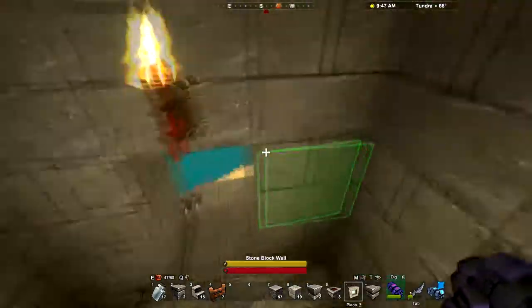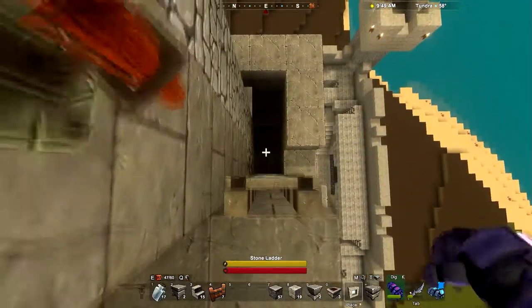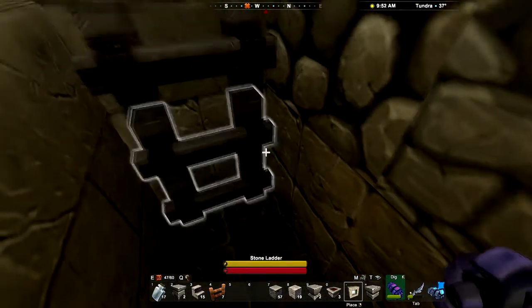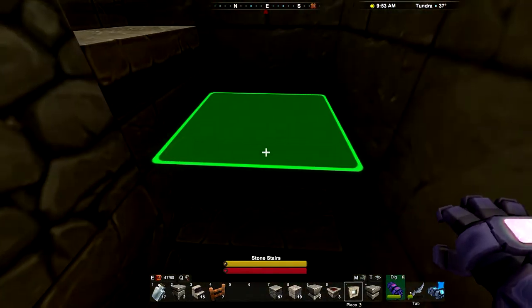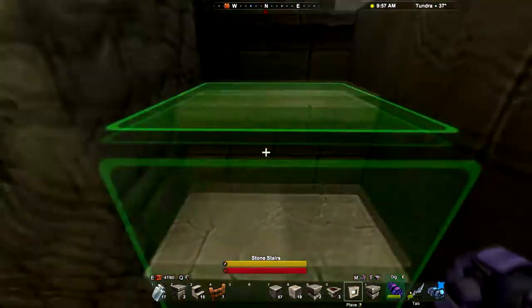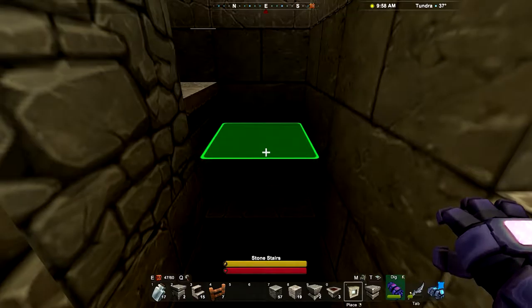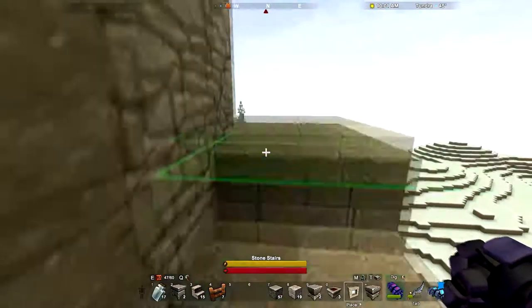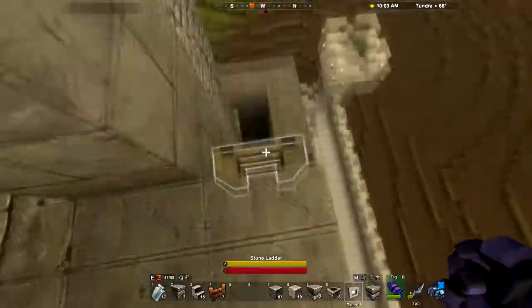There was one other change I made up here. Let's go down this ladder. Before, there had been a one-block gap all around this and this step wasn't here — it was a jump to get up to it. So I added that step. Now we've got some nice steps up to this side.